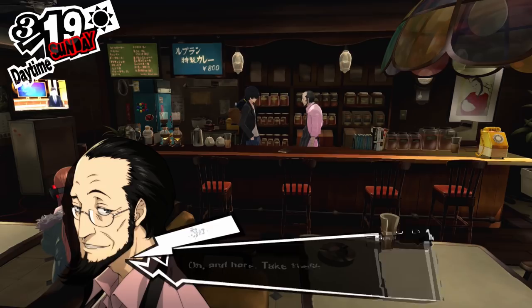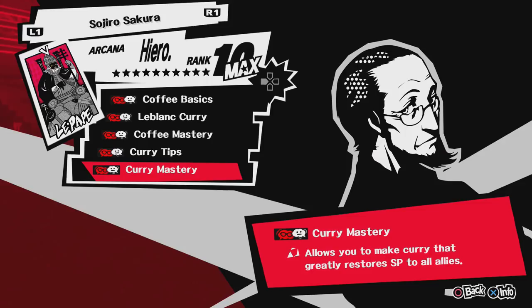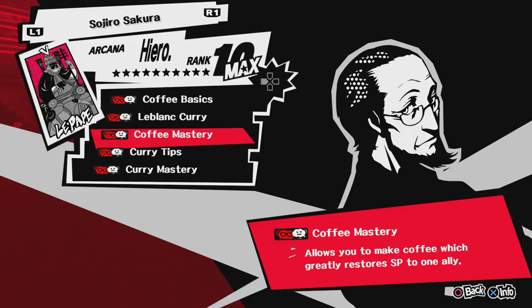Sojiro lets you make coffee and curry, and these are some pretty good SP restoring items. Curry restores SP for the whole party, and coffee restores SP for one of you. When you max out his social link, you get his Recipe Notes, which allows you to get coffee and curry mastery right off the bat. Since your social link with him starts pretty much at the beginning of the game, you're going to be able to make that coffee and curry, and that's going to be really helpful for running through dungeons.